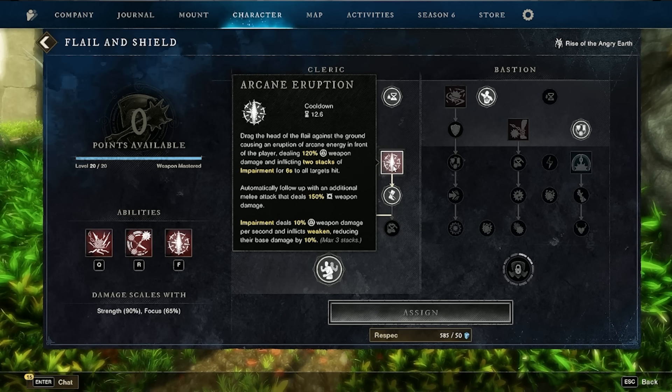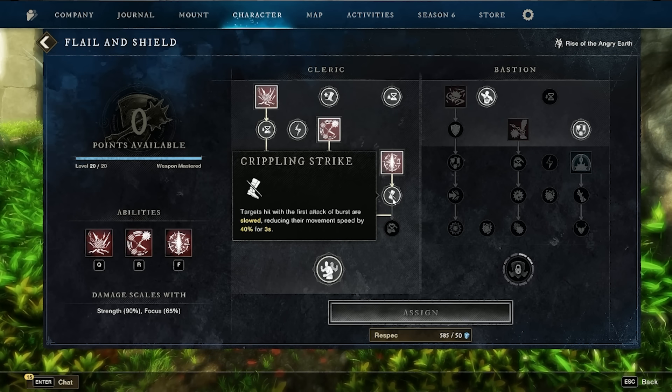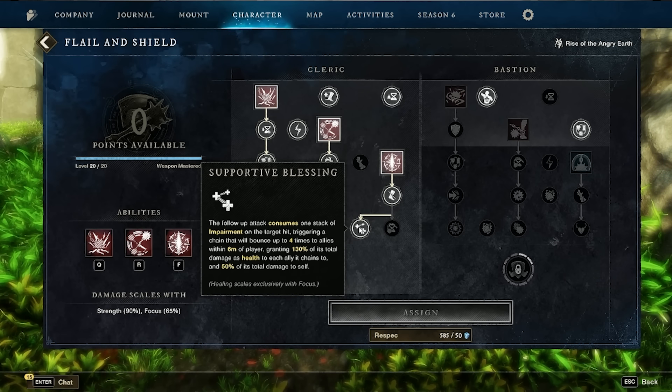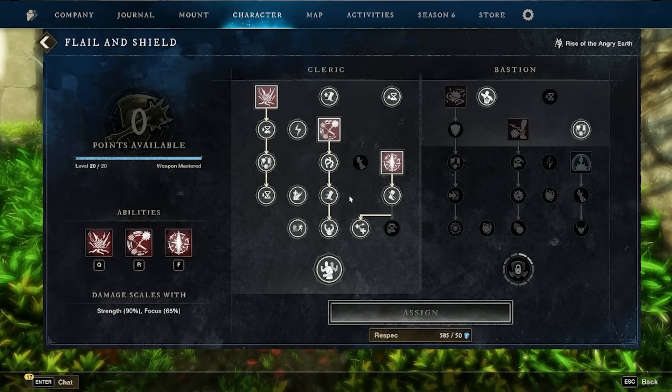Arcane Eruption: drag the head of the flail against the ground causing an arcane eruption in front of the player dealing 120 weapon damage and inflicting 2 stacks of impairment for 6 seconds. Automatically follow up with an additional melee attack dealing 150 weapon damage. Impairment deals 10 weapon damage per second and inflicts weaken, reducing base damage by 10%. Upgrades: Crippling Strike — first attack bursts slow targets by 40% for 3 seconds. Supportive Blessing — the follow-up consumes one stack of impairment, triggering a chain that bounces up to 4 times to allies within 6 meters, granting 130% of its total damage as health to each ally chained and 50% to self.